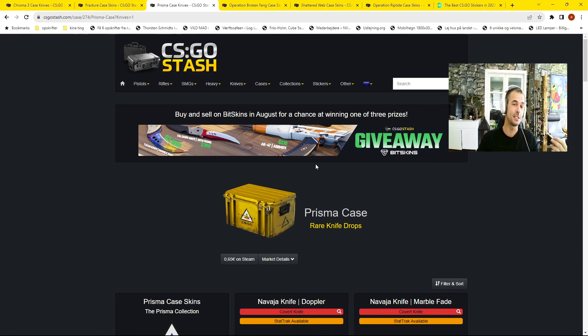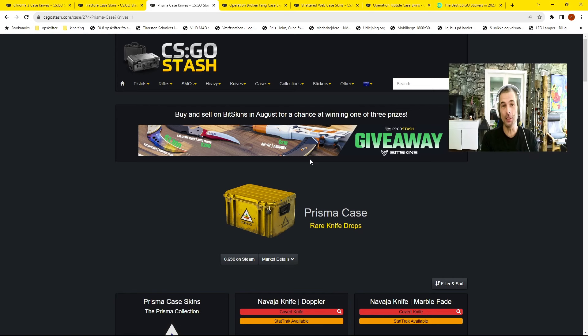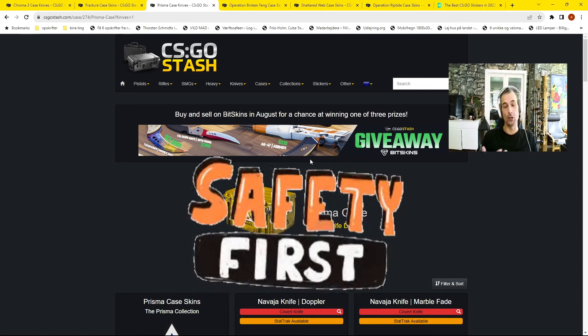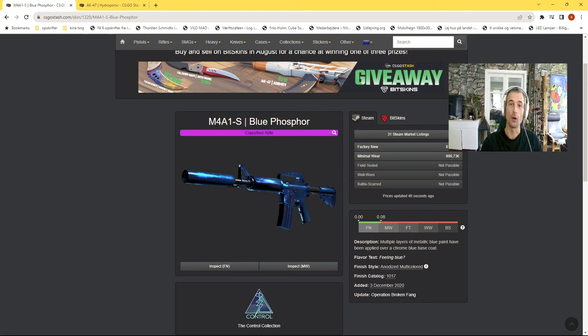If you want cases that are never dropped again — never ever in CSGO or CS2 — it's Operation Riptide, Operation Broken Fang, and Operation Shattered Web. These cases will never be dropped again, so every time a case is opened the price theoretically goes up. It's a safe investment — not the biggest returns, but steady. For people who want safe investments, these three operation cases are the ones.